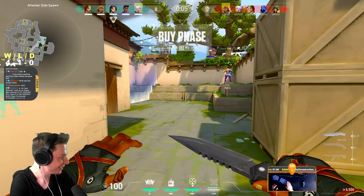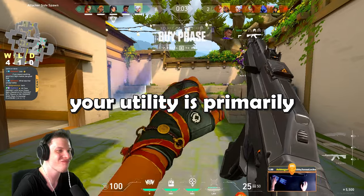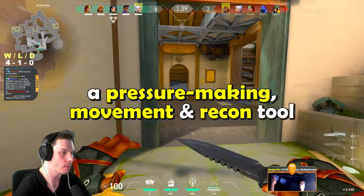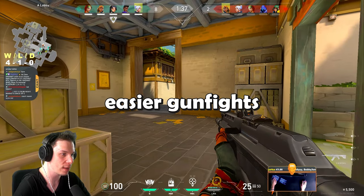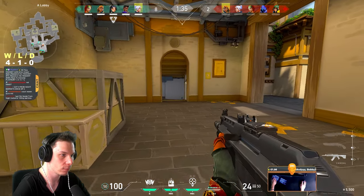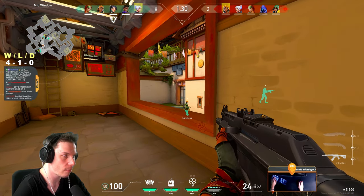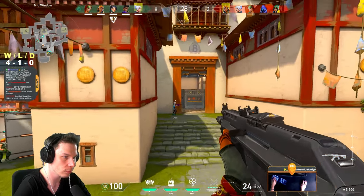This gaming session we're starting with the most important tip for Raze. Your utility is primarily a pressure-making, movement and recon tool that allows you to take easier gunfights. You can notice in this round how I'm consistently trying to pressure enemies with my abilities in order to have an easier time killing them and creating space for my team.